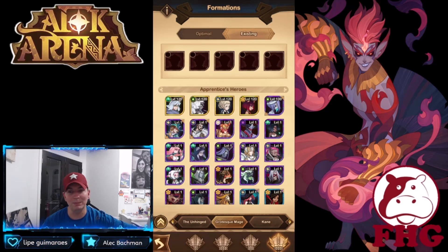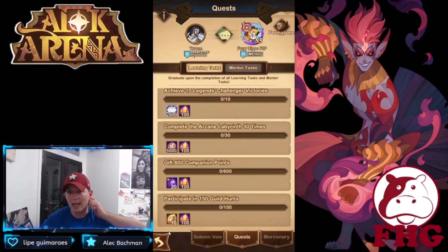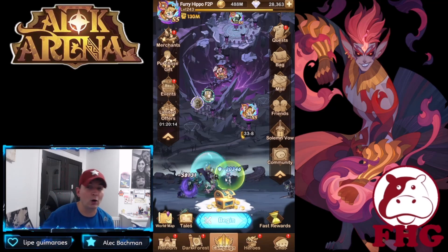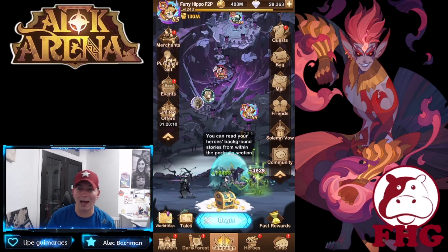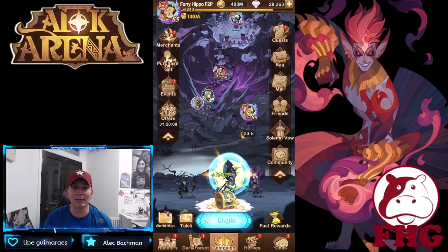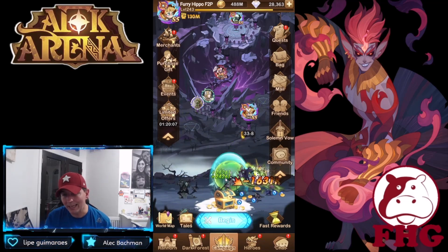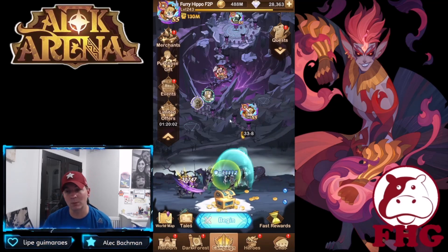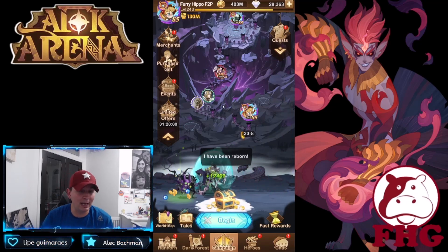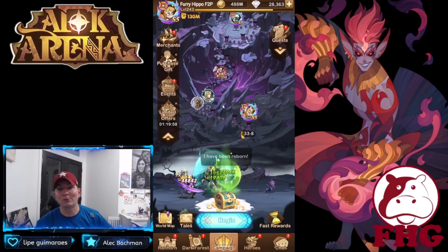It also has the Twisted Round bosses, which is awesome — you could go through here and build out optimal formations. If he has to rely on it later, or when he gets the heroes built, he will know the optimal formation. You can also spend some time and build him the existing formation within the Grotesque Mage itself. It's a very cool feature — I think it can be super beneficial especially for players that are earlier into AFK Arena. It will definitely help progression earlier in the game.